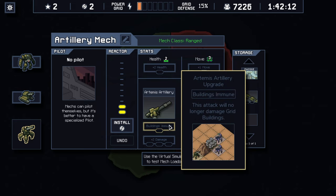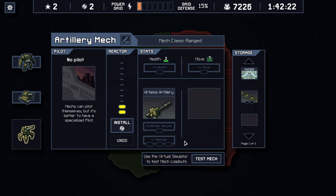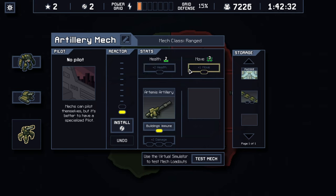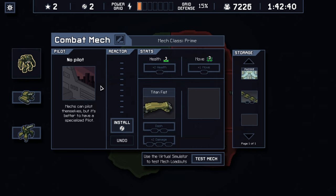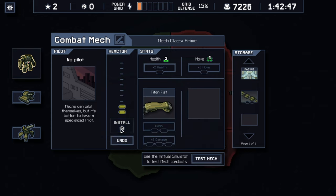The light tank is just not helpful. What would be amazing is more damage overall. The artillery needs three power to do that. I'm going to put one on buildings immune so I no longer do damage to buildings with my artillery, but it does push enemies away. Let's put two health on the artillery as well. We still have two leftover reactors, and I want to put them on my combat mech in general. Let's go ahead and install both reactors.